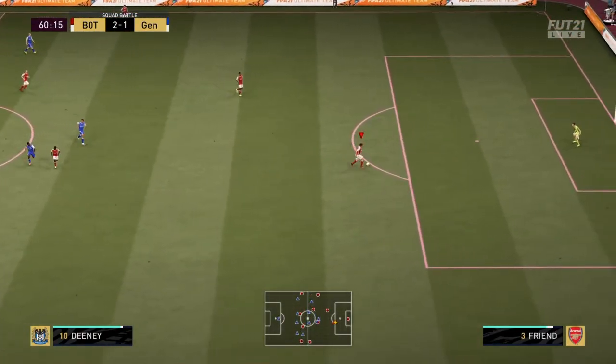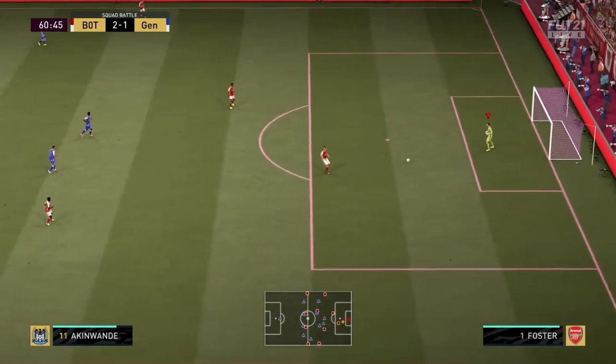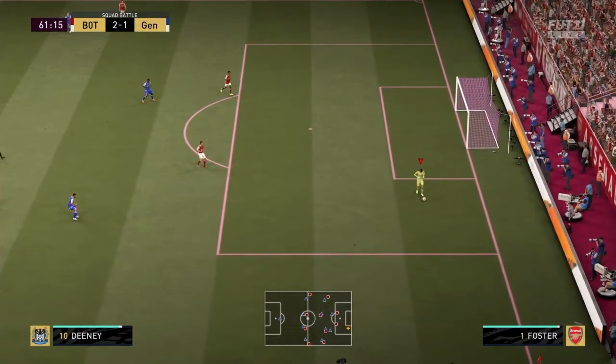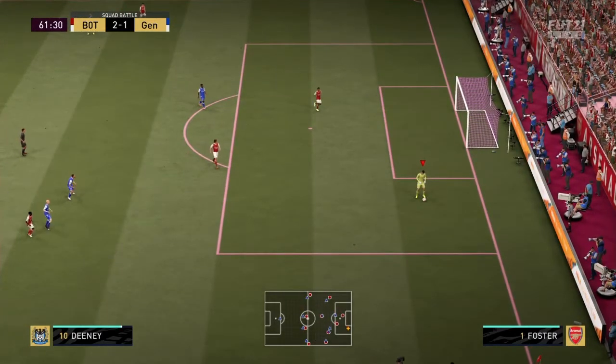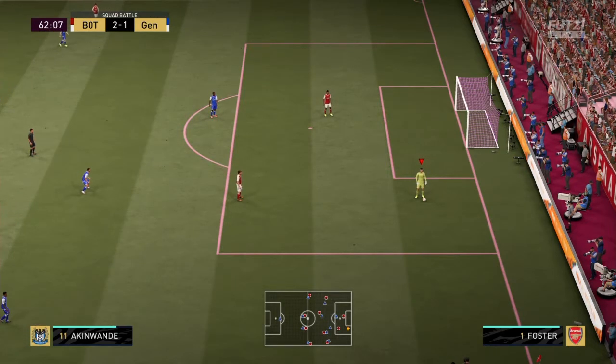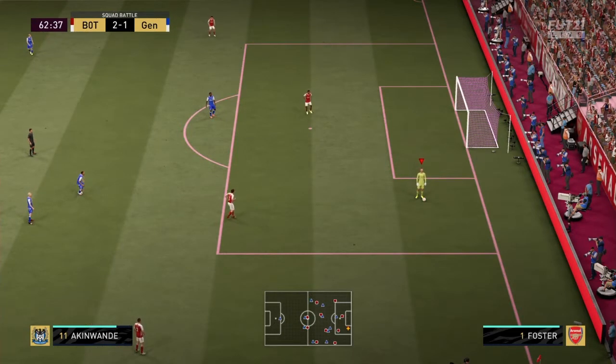You're going to want to go back to your defender, pass it back to the keeper, pass it back to the defender, and pass it back to the keeper lightly — play a little tap to the side and your keeper should hold it. As you can see, the AI is now stuck on the left. They might move closer to you but they won't tackle you at all — the AI is just stuck there moving side to side.